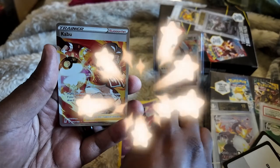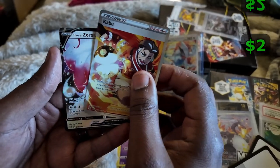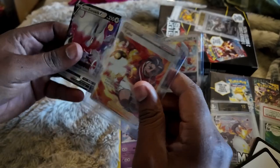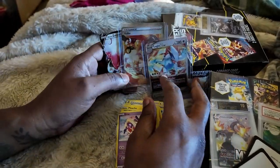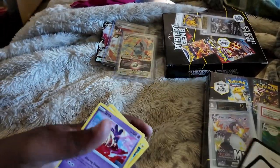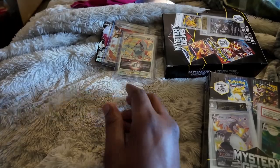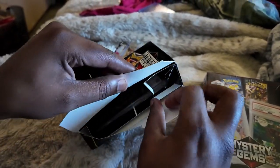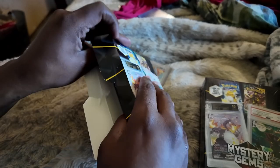We got a Kabuto and a Zoroark V — not bad, not bad for those two packs from Lost Origins and Silver Tempest. Now let's move on to the graded card.